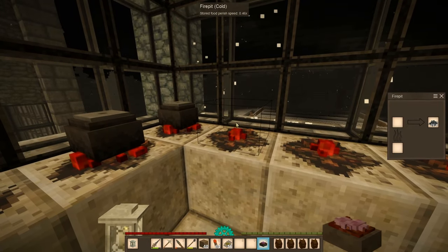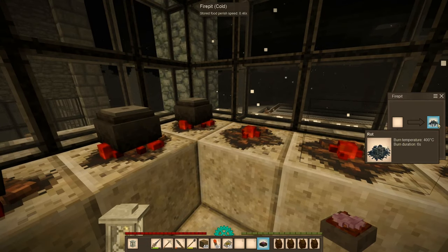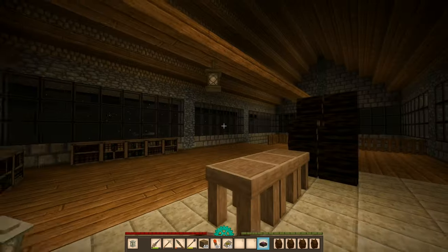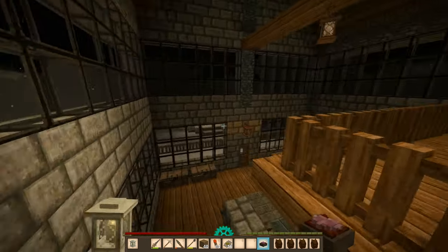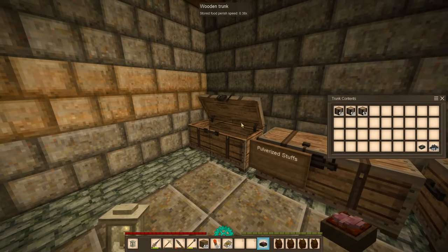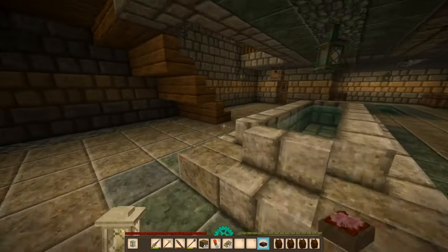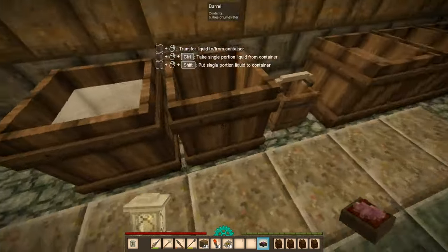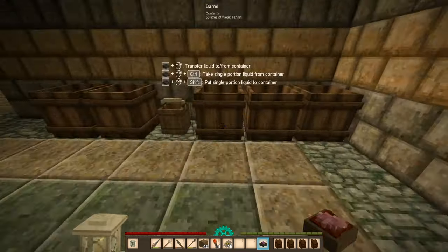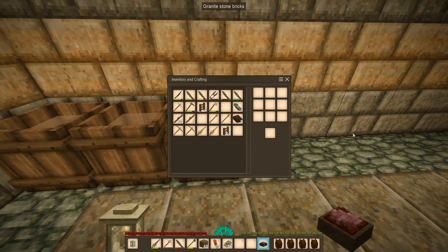Am I missing anything here? Oh, I completely forgot about the meat that was here - now I have 24 liters of rot. I guess I'll put this away with the rest of the rot. 44 liters of rot. I've never actually checked this area in a while. We have our small hides here. Let's move this in here - seal that up.